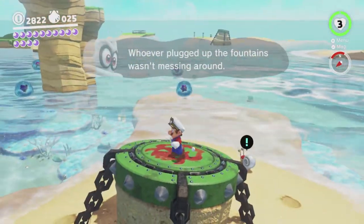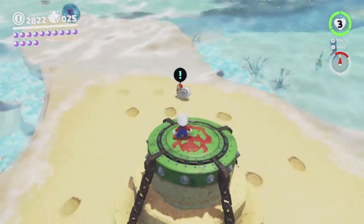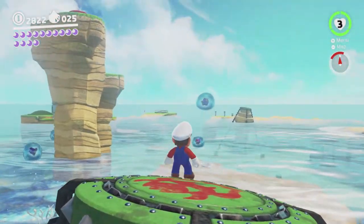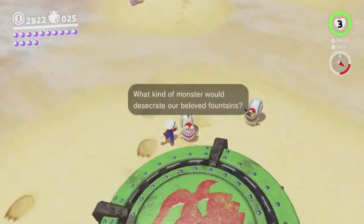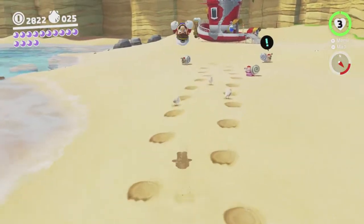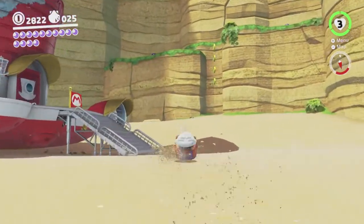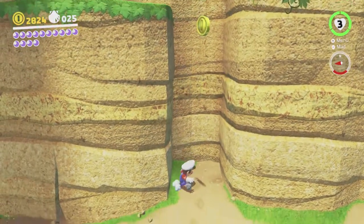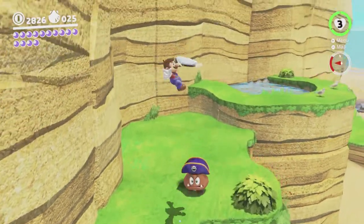Opening the fountains won't help — they don't actually launch you until you do the boss, and also water comes out of them so I can't use them anyway. There's another one you can get from up here, but I think you need to use a gushin to do it, and that's not an option I have at my disposal.